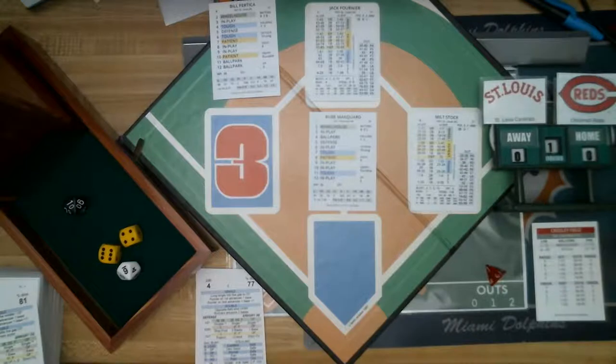A single for Milt Stock. Thanks to Muton Mike and Sports Time Machine for joining today here at Redland Field for Cardinals and the Reds. So runners at first and second with one out, and the batter is Hornsby — he's off to a not-so-great start, three for 14 so far.